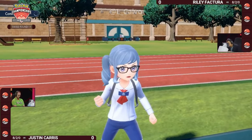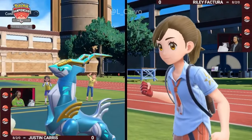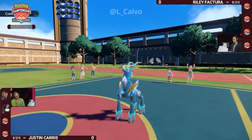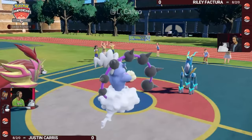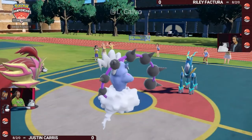It only activates once per battle now in Scarlet and Violet, so if it leaves the field and comes back in, it will not have a boosted Body Press. The Iron Crown and Whimsicott on Riley's side will be looking to match the offense from the Thunderous and Zamazenta. The Thunderous is in a pretty good spot because Eerie Impulse is a very strong move against two — actually three — special attackers.